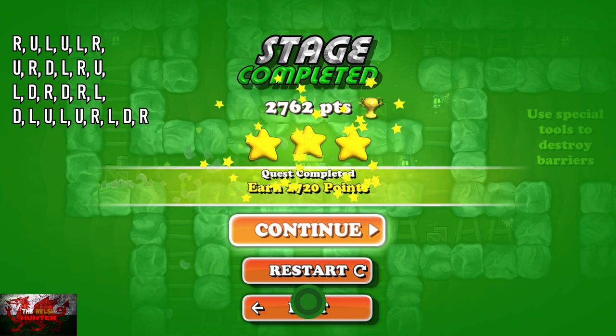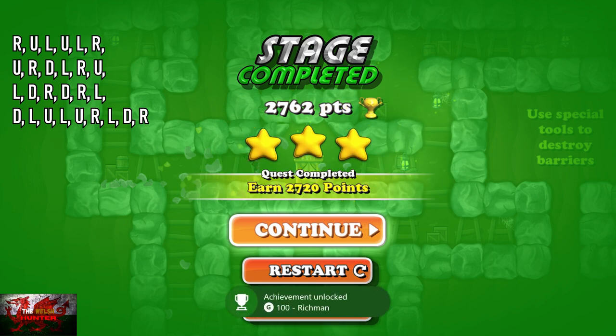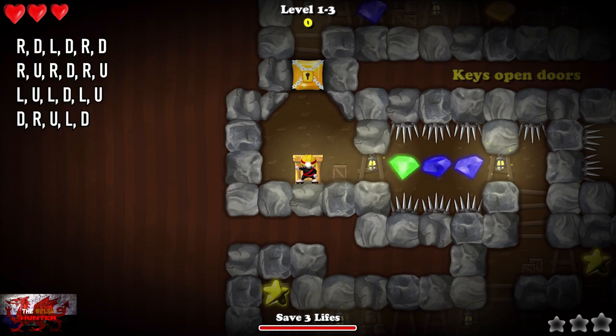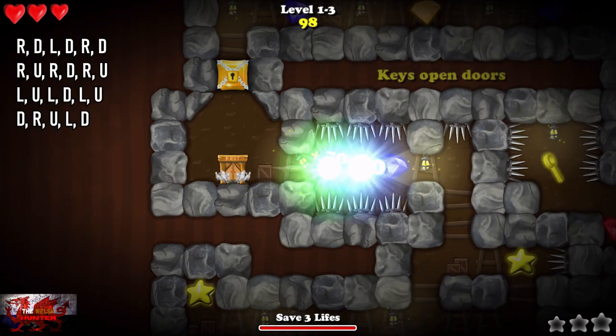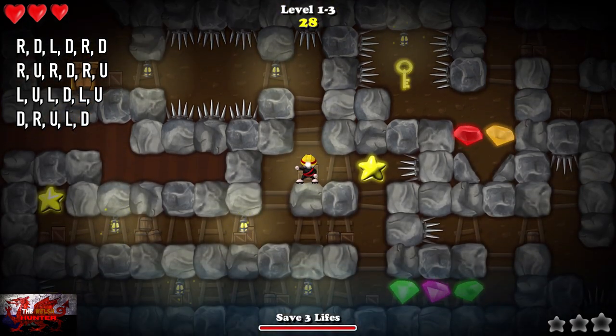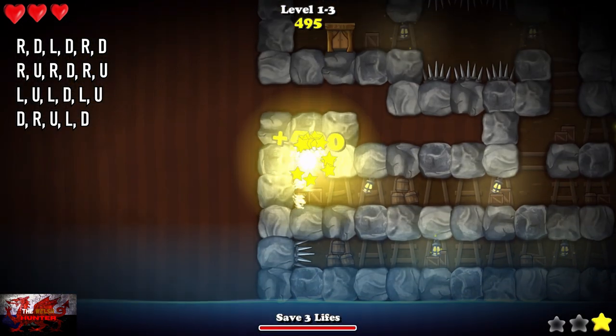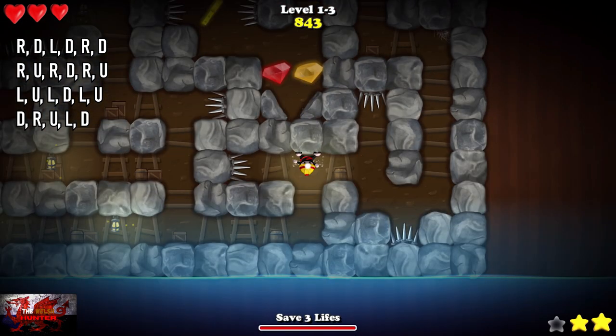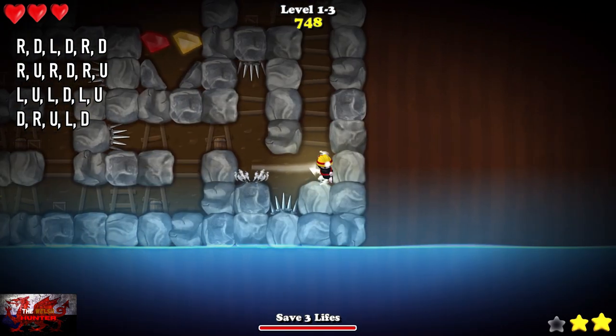I do have to apologize for this next level — the capture card decided to have a little meltdown and a screw up, so the next level is going to look a bit glitchy. But again, if you just follow the inputs on screen you'll be able to do this without losing a life and get the next achievement. I apologize that the capture card is acting up.